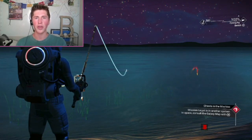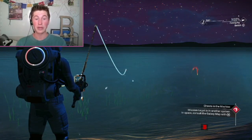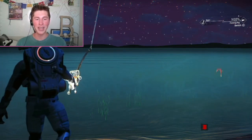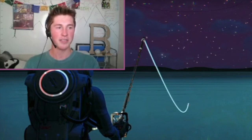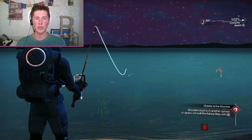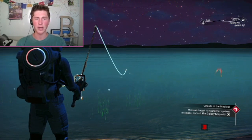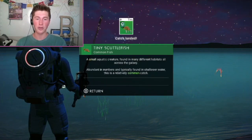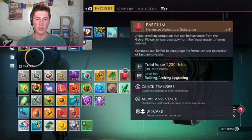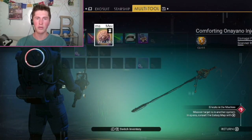I keep pulling it in whenever they nibble. Do we even have any bait equipped? It doesn't say I have bait equipped — I'll put some bait on. Another tiny scuttlefish. I haven't actually used any bait because I probably have to put it on the fishing rod.